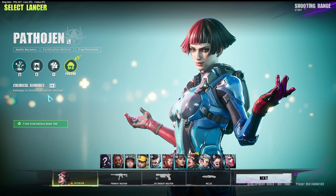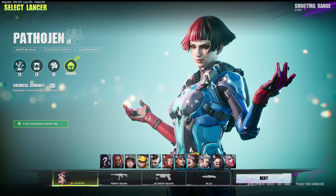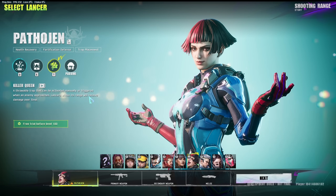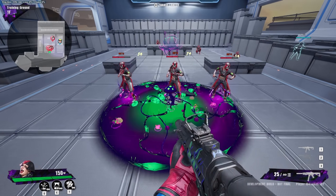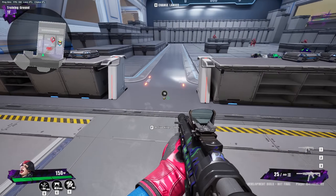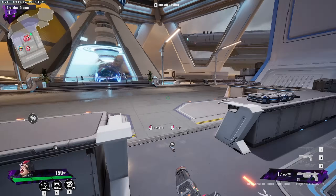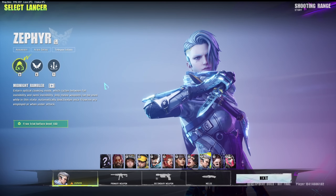Her passive is Chemical Romance — she's immune to poison damage, so any character with poison abilities can't damage her. Her last ability is a throwable trap activated manually or triggered when an enemy approaches; lancers within range receive damage over time — it's basically poison damage. Because she's immune, she won't get damaged by her own trap. This one doesn't make any noise either, so it's a more powerful trap — enemies will be running into it and just blowing up.